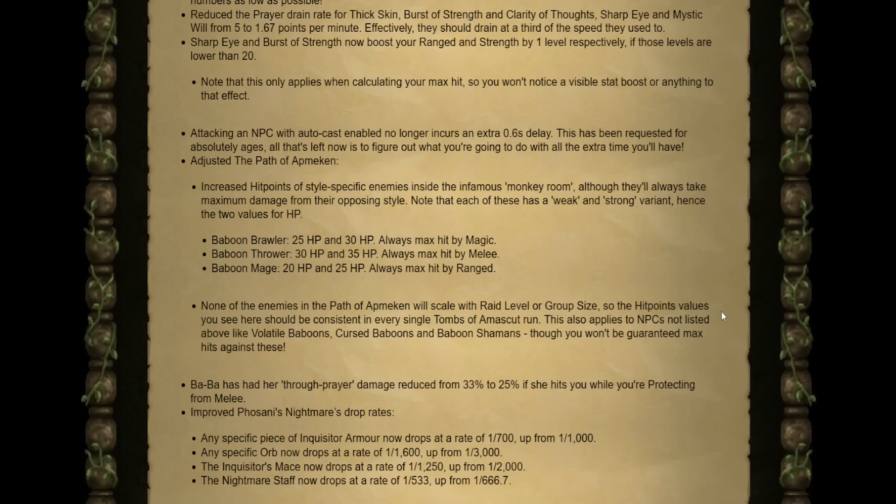There are also some changes to the Monkey Room in the Tombs of Amascut. They've increased the hit points of style-specific enemies inside the Monkey Room, but they will always take max damage from their opposing style. The Melee Brawler will always be max hit by Magic. The Baboon Thrower will always be max hit by Melee. And the Baboon Mage will always be max hit by Range. There are weak and strong variants, hence two different HP levels on each monkey. None of the enemies in the Monkey Room will scale with raid level or group size, so these HP values will be consistent in every run. This does not apply to Volatiles, Cursed, and Shamans — there is no guaranteed max hit against those three.